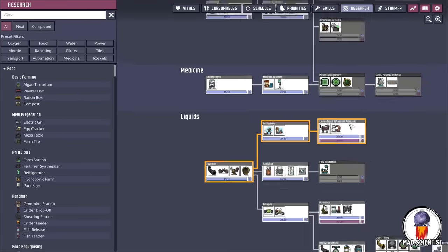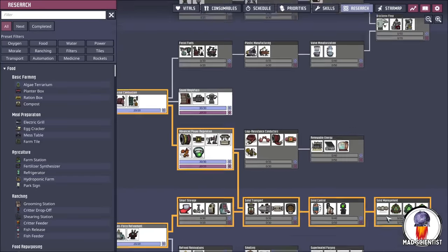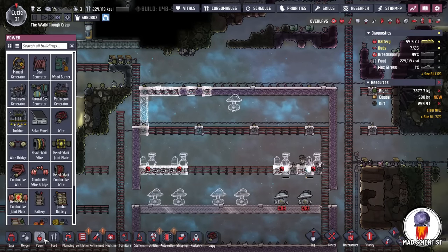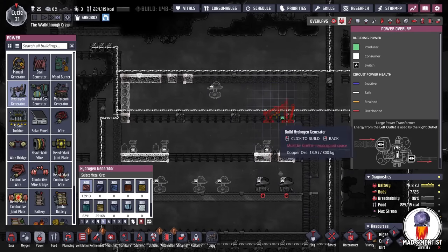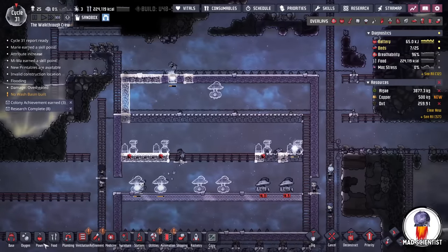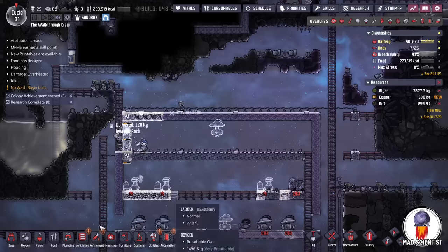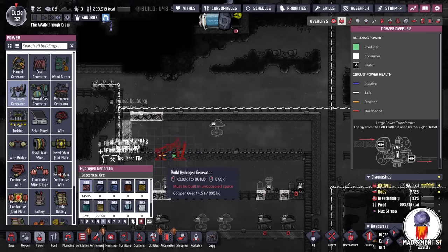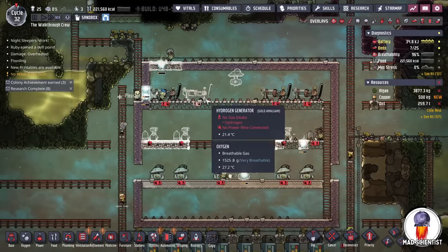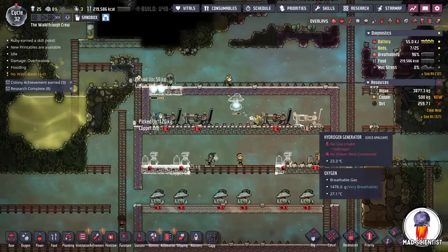I'm going to throw down a few hydrogen generators. I need floors first — places where I want to put things are going to be made out of metal tile. Normally you'd want to conserve that a little bit more. So: bottom row we have a bunch of pumps, middle row we have a bunch of electrolyzers, and top row we have a bunch of hydrogen generators. The exact numbers of each thing really depends on how many duplicants you have, so I'm not going to be super scientific about it.